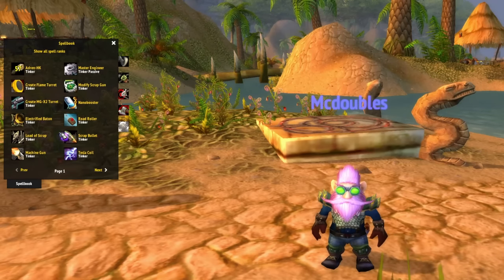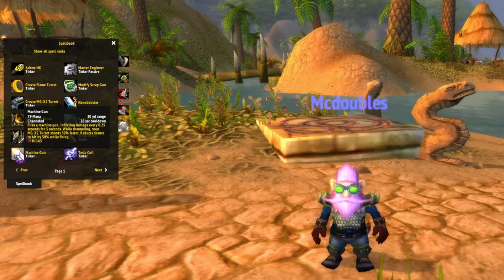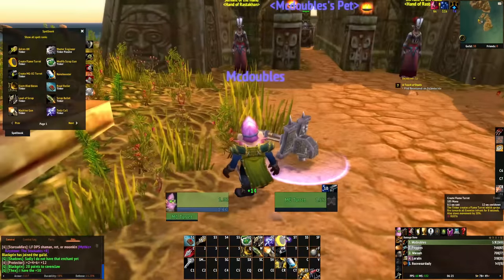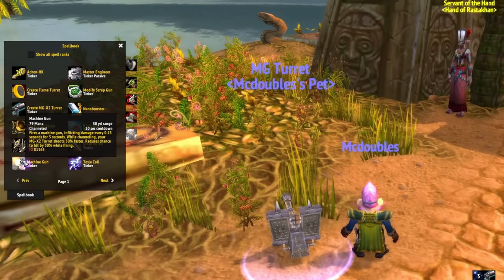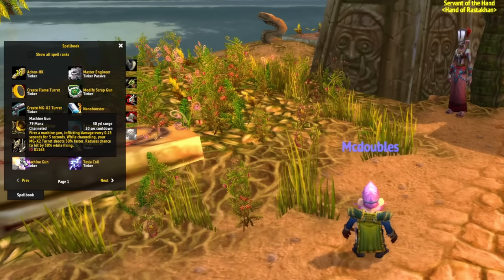The other new ability is Machine Gun — you can't move while casting, but if you put down your MGX2 turret and use Machine Gun, the turret shoots faster and you hit like a truck. The caveat is you reduce your chance to hit by 50% while using it, so you miss a lot, but when you don't miss you absolutely slap. It made killing trolls during the Bwonsamdi custom quest really easy — I was mowing them down like nothing.